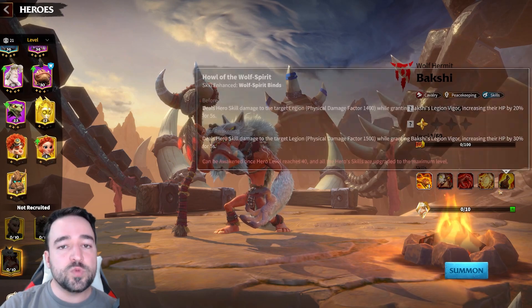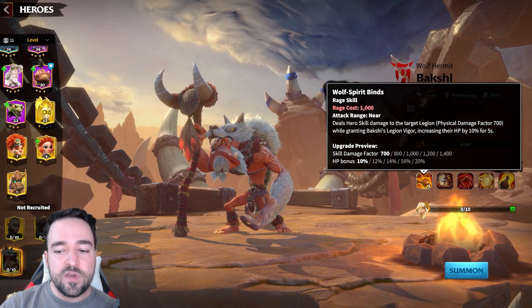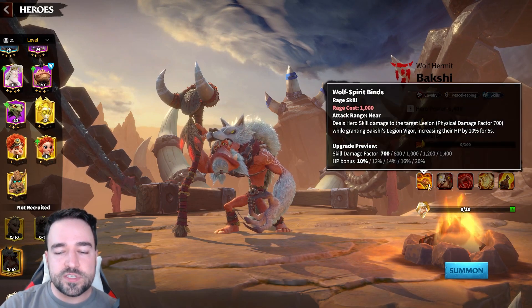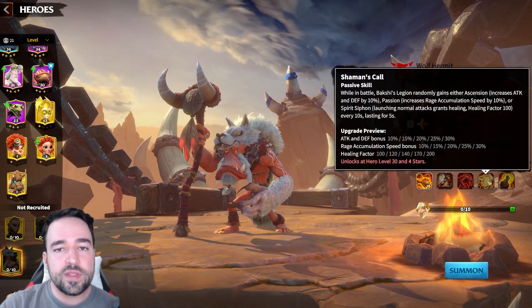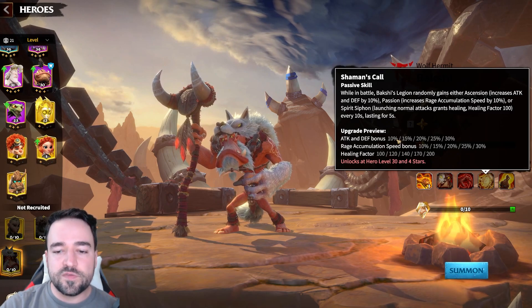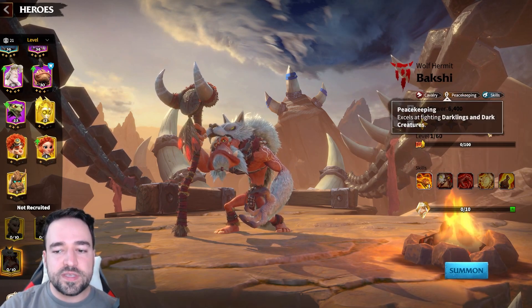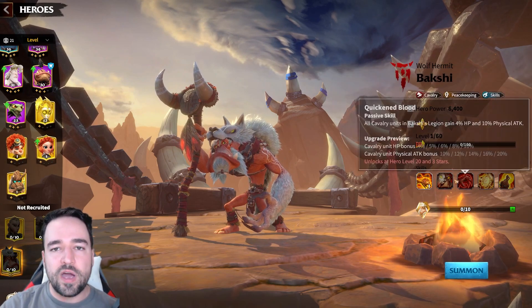Bakshi does not need to be maxed to be good. A 5-1-x-x build is strong as long as the first skill is maxed and you get lucky with the fourth ability. Even 1 point in the third ability is still decent. He's so powerful overall that even having peacekeeping stats in one slot doesn't matter much.